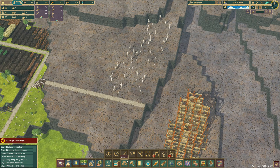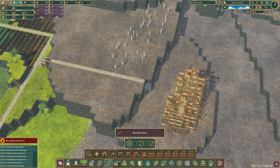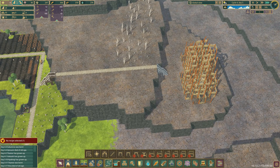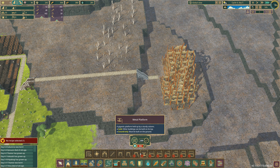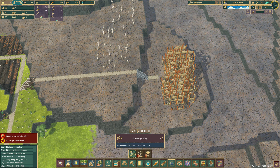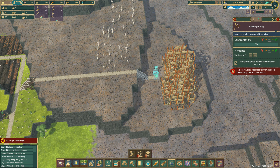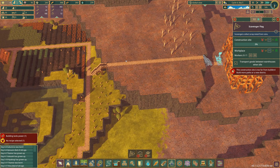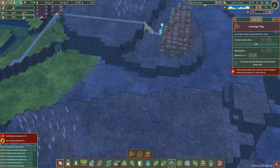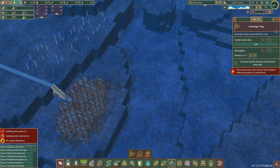Now back over to the other side — I want to see if we can build this. I want to build down like that and get this one going, see if I can actually gather here. If I stick this — constructor is too far from the builders, build more paths or build a new district. Yeah, I've got a horrible feeling this is going to require a new district. That's something that's going to give me a bit of trouble to be honest.